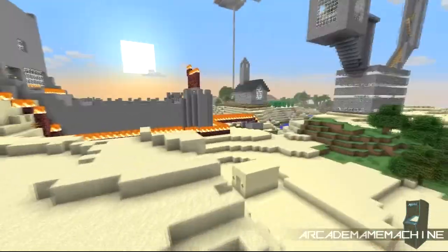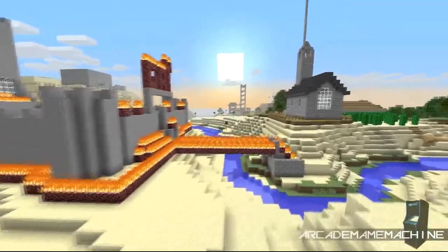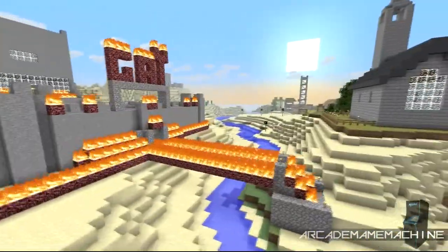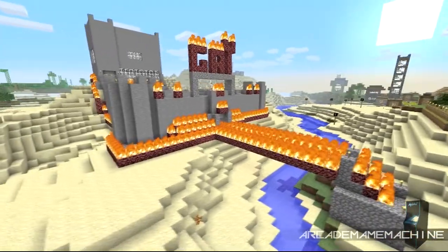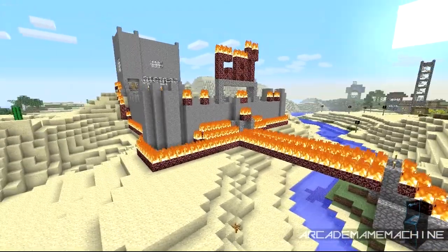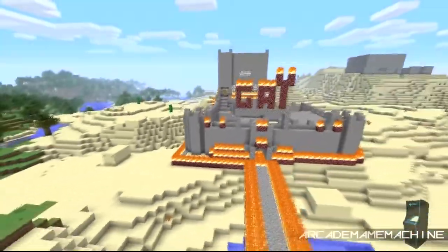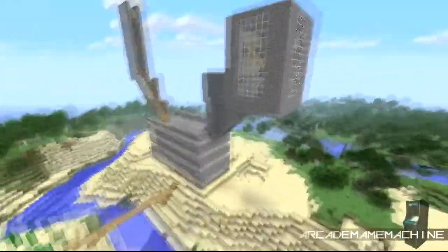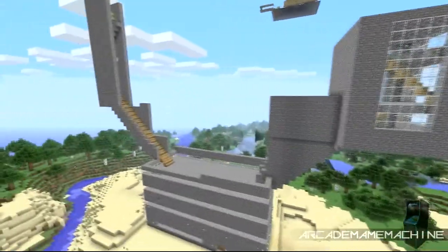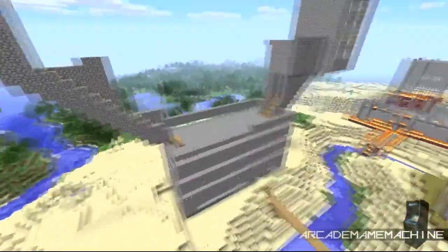It didn't used to look like this — there have been quite a few changes made. This is one of our players' houses, a castle with a courtyard type thing. And this is another one. It's quite weird looking, but it does the job.